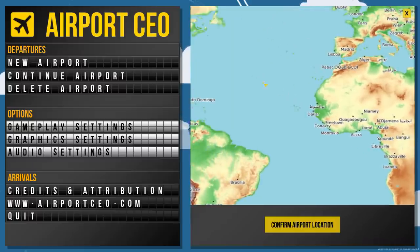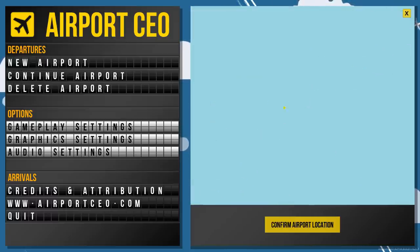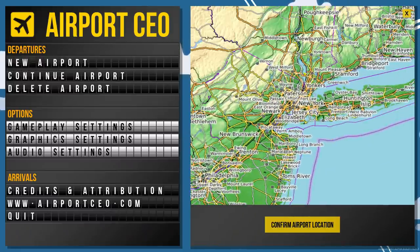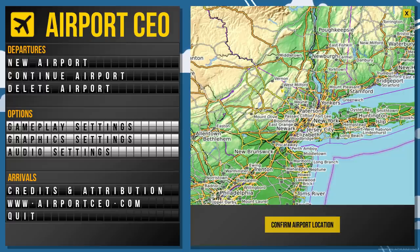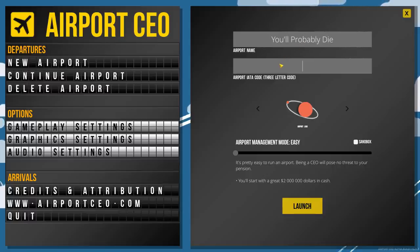You get to choose where your airport is, and you can zoom all the way in. I'm going to go back to my old digs where I was raised — West Milford, New Jersey. That is a really tiny place to have an airport, but we're making one anyway. Confirm the airport location. The airport name — you'll probably die. We need the IATA code, that's our three-letter code, so we're going to call this UPD. Actually sounds a little bit like a police department.